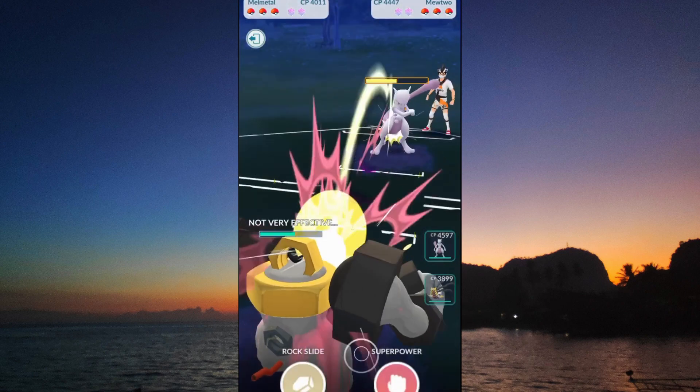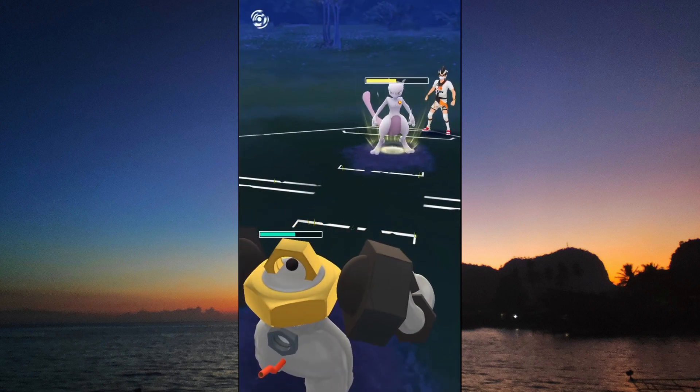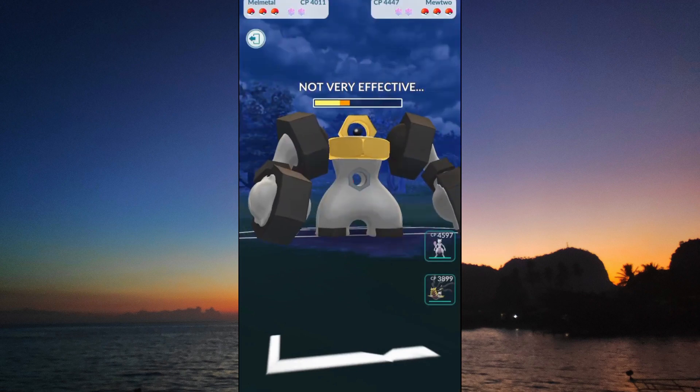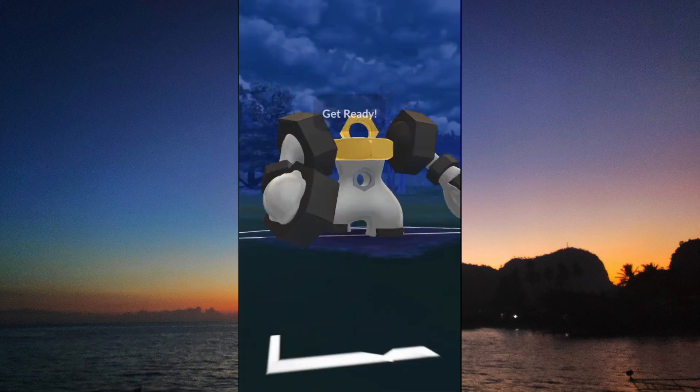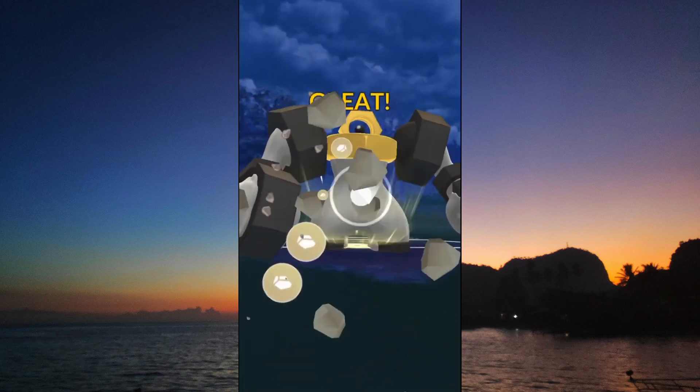My Mewtwo over here is underpowered — it's only up to level 48. I haven't ground enough candies for a level 50. And the Giratina Origin in the back is also underpowered; it's only level 46.